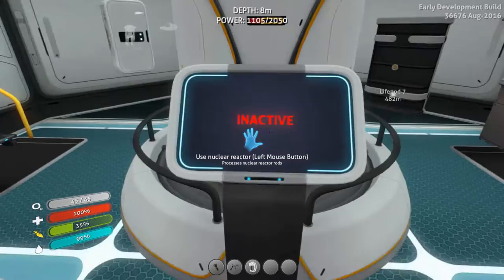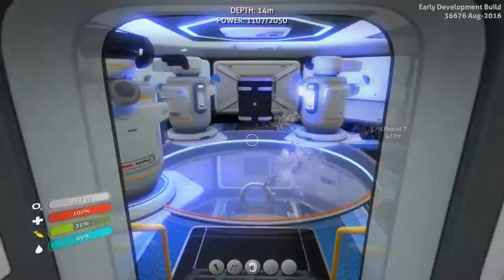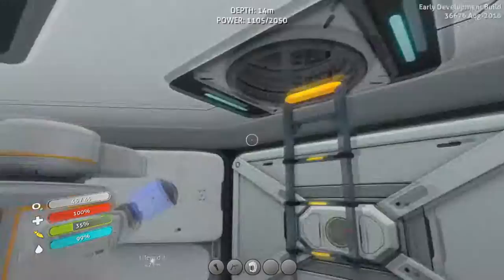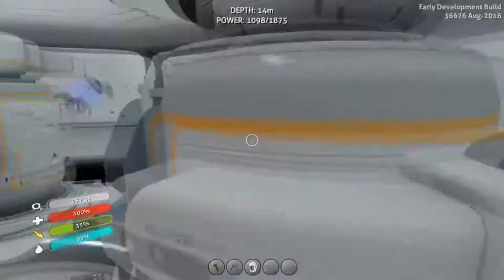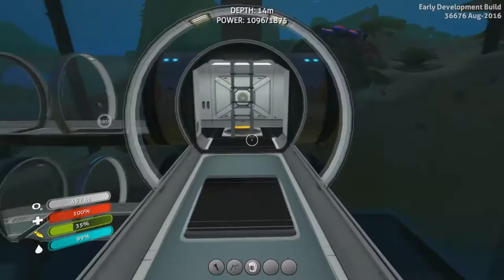Nuclear reactor. And if you go down over here, this is the best part — my water filtration place. And up here is my bioreactor, also for power. I can get some water over here. In my closet over here there's a lot of water I'm making every single day, so that's also pretty awesome.